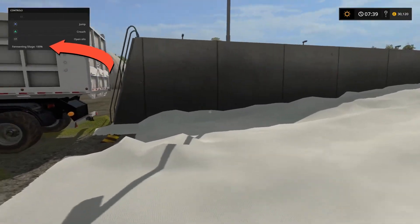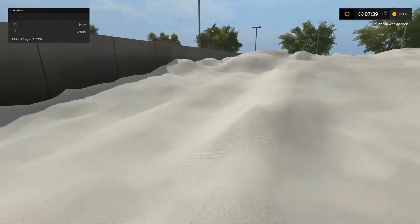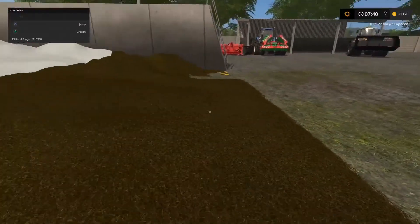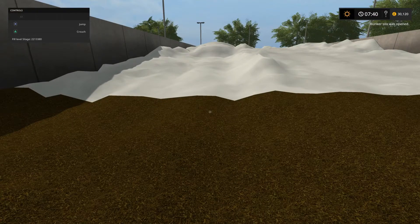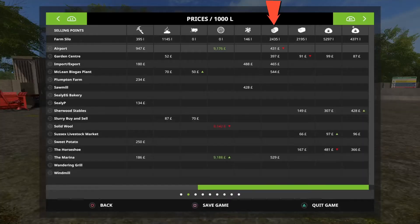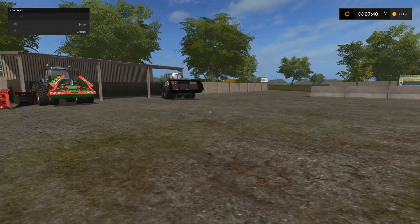That's all the fermenting done — it's at 100%. We're going to open the silo and we've got 2,213,000 litres. I've brought a truck up to go and sell some. I'd like to sell at a different place — there was a demand before I did the fast-forward time for the fermenting process and it was at 4.28 at Biogas. Now it's gone up to 5.44. One of the highest others is the airport at 4.31 and the marina at 5.29.